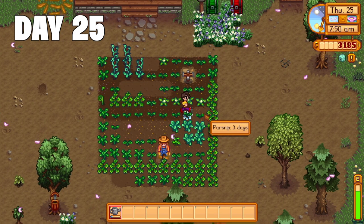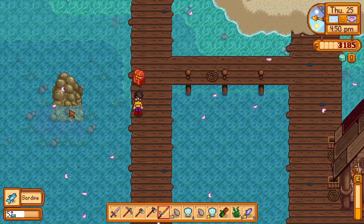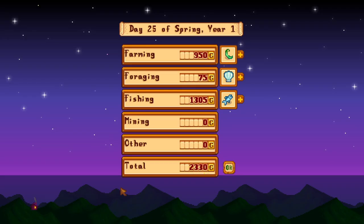Day 25 — this one's a short day. I visit Sophia, go fishing at the docks, and get super lucky by finding Neptune's Glaive in a diamond. That's pretty much it for day 25 — 2,330 gold.